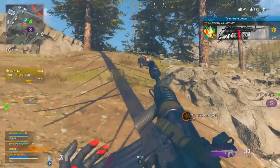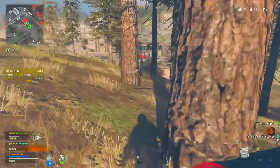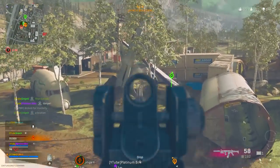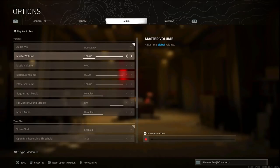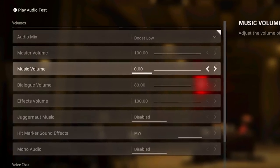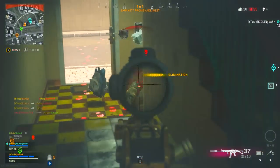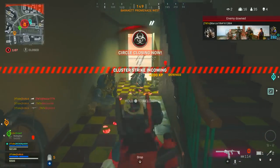The most important settings in my opinion are the audio settings. For audio mix, I use Boost Low — it's the best for hearing footsteps at further distances, since in this game you can barely hear anything past 10 meters. Master volume is at 100 — I want to hear everything loud. Music is set to zero: at the final circle, music could mask an enemy's footsteps behind you. Vehicle music and end-game circle music are also turned off completely.